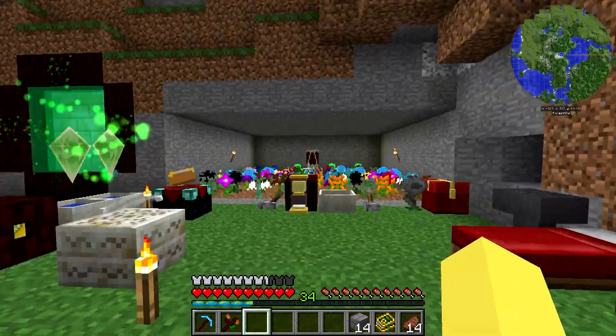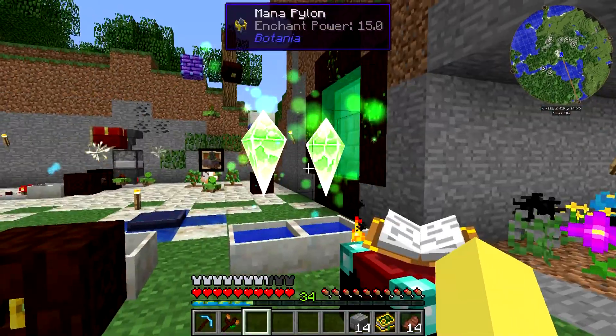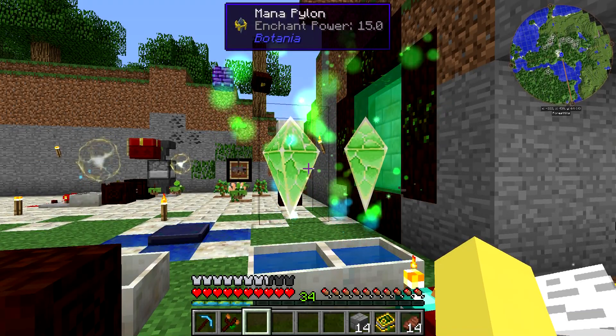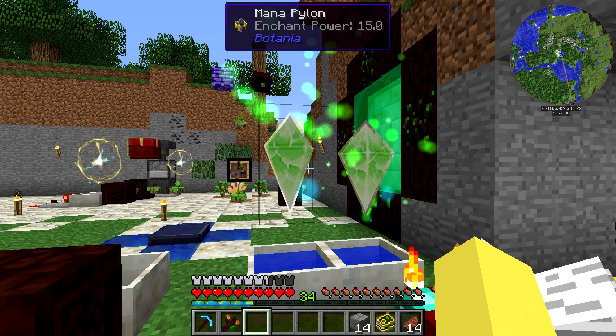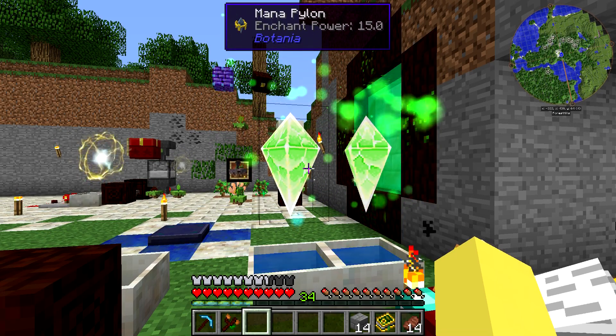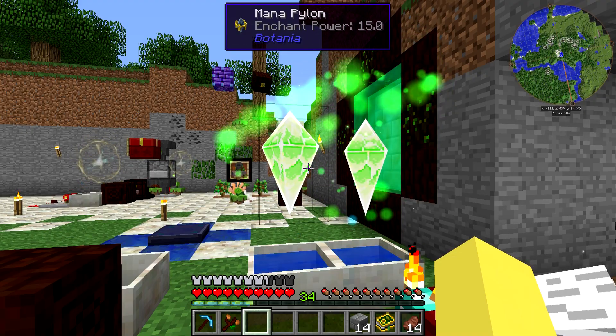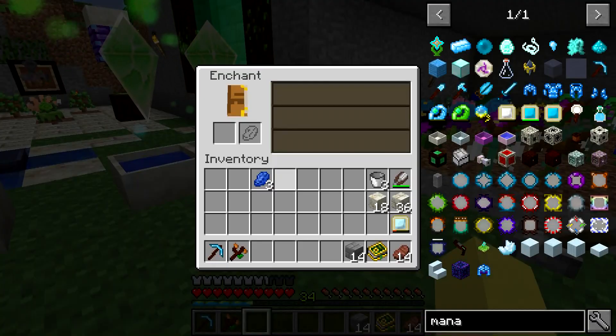So we're going to come in here, get our three lapis, and then come over here. Now if you don't know, pylons — these are natural pylons, but they obviously register in Wayla as mana pylons — these act like very powerful bookshelves, and two mana pylons will get you to level 30. So it's a lot nicer to make than actually making the bookshelves themselves.